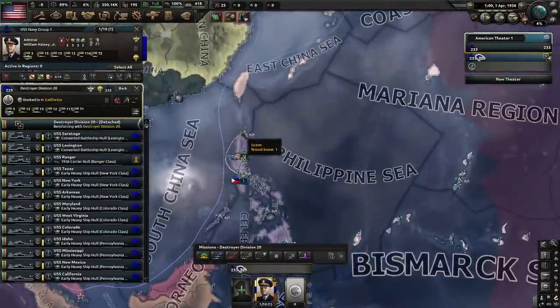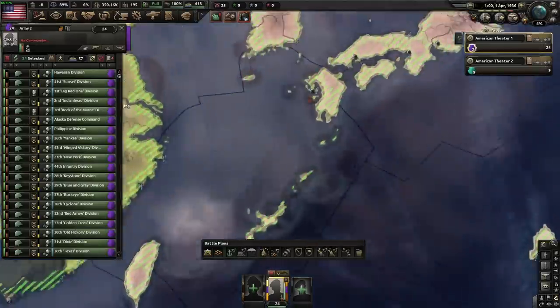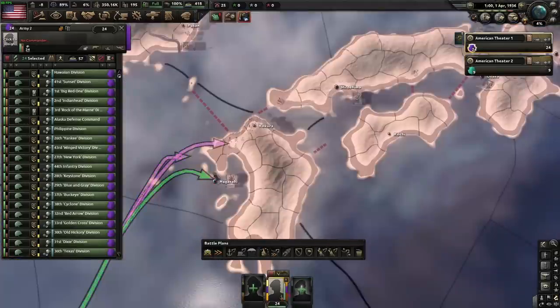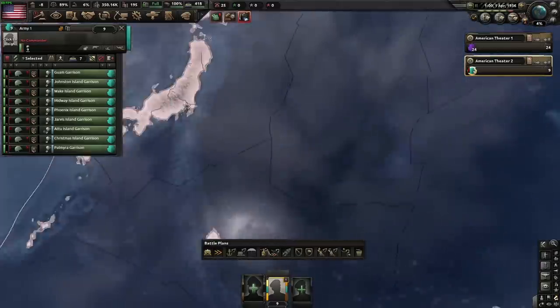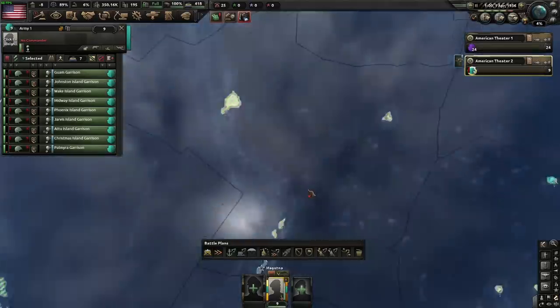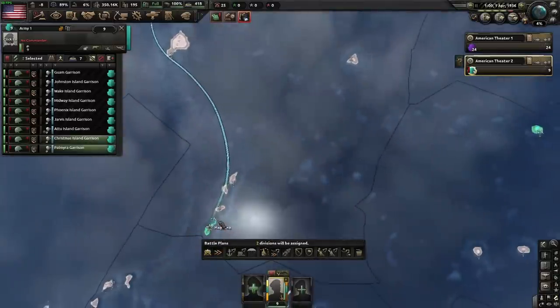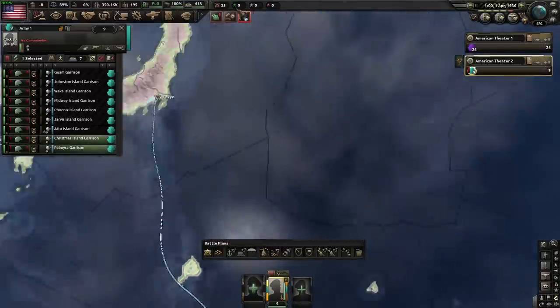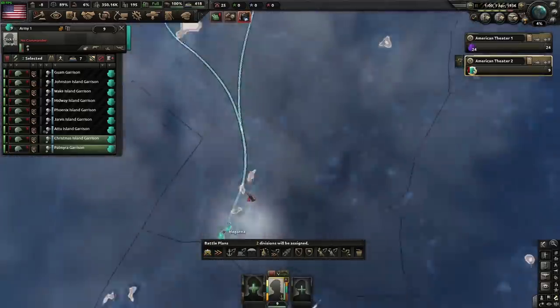We do want to send the fleet over to the Philippines. With this army, we would like to set up a naval invasion of Nagasaki — just invade the port. And we are actually going to take these guys and send them over here, because this is not actually our territory and it cannot be taken. Their job is just going to be to launch naval invasions to snipe some of these other victory points, just in case we get stuck.